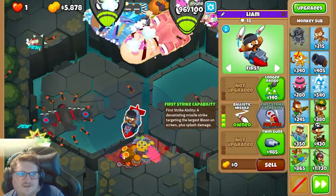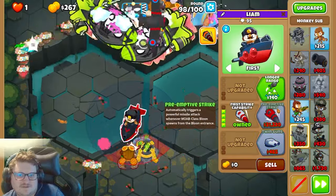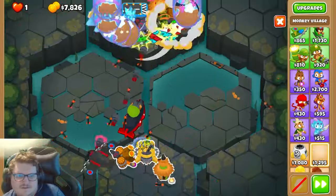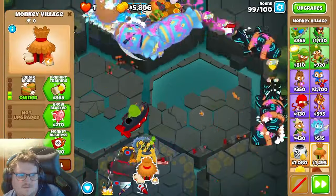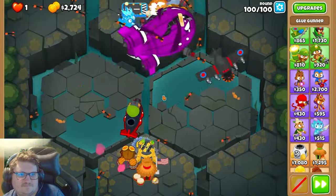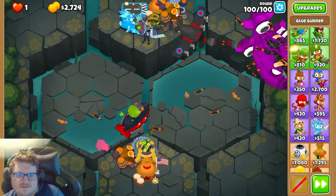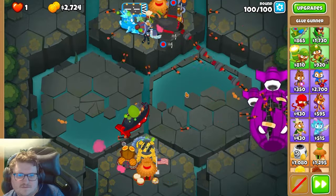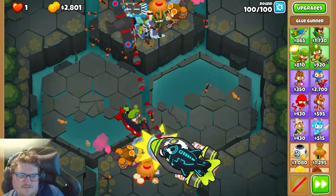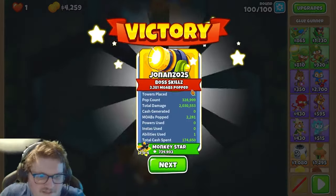We're saving up for 14k — this is really really good for when the BAD is appearing. We're saving up for 14k. All right, and there you go. That's how you beat it on CHIMPS.